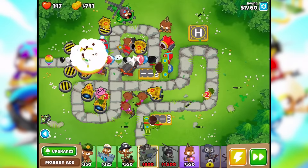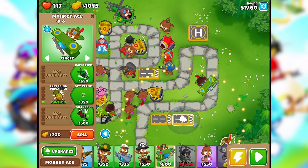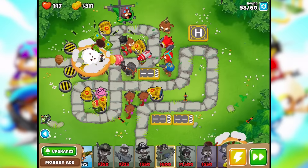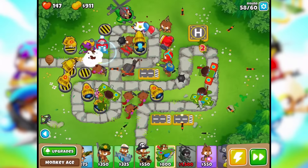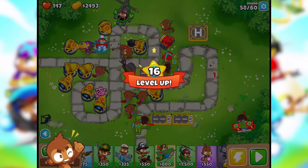Another MOAB — oh wow! Let's do another spy plane. Sharper darts, sure. This is round 58 — another MOAB. These MOABs aren't so hard, I'm taking them out pretty soon. The camo bloons are harder it seems — they seem to get a lot farther. Level up to 16, perfect.